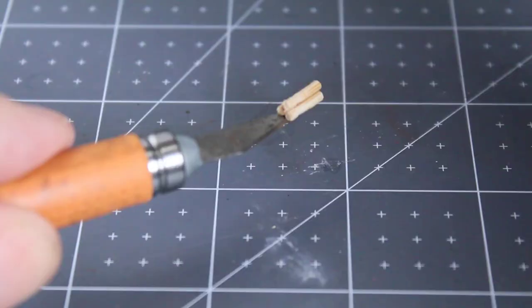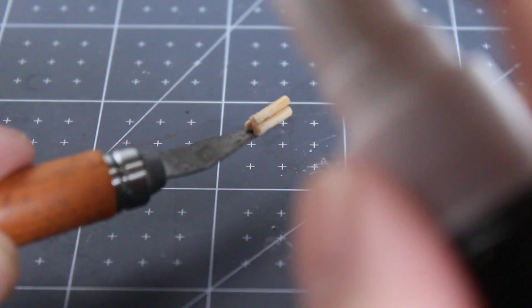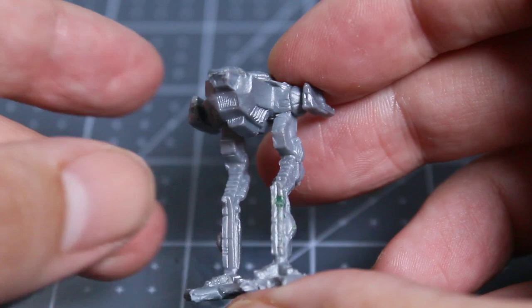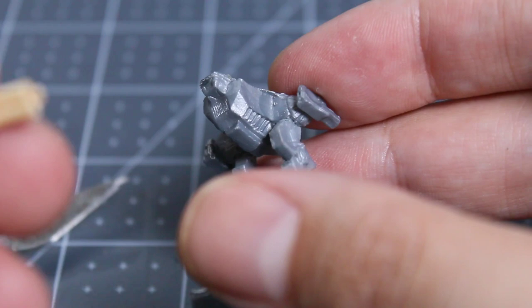Taking this now assembled triad of gun barrels, I'm going to set it into the left torso of this Cicada with a surplus of superglue. The surplus of glue in this case will help to shape out the base of the weapon and blend it a little better into the torso. Luckily, the back of one of these gun barrels hangs out just a bit more than the others and allows it to slot perfectly into the crevice on this mech's torso. Serendipitous — a perfect fit.